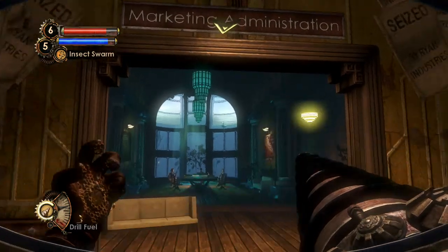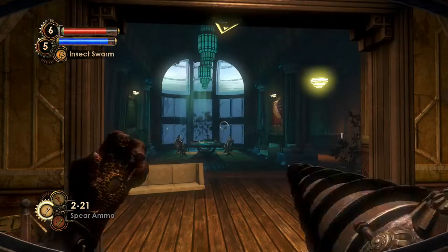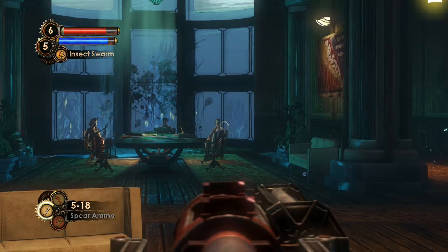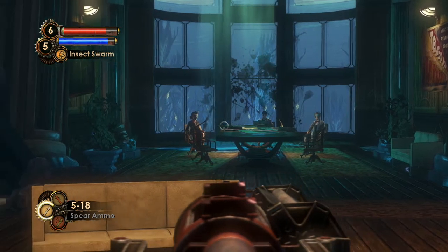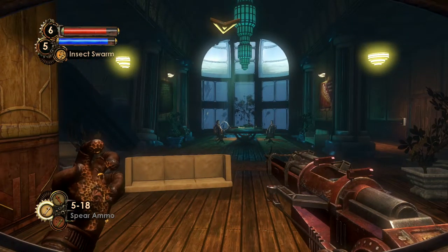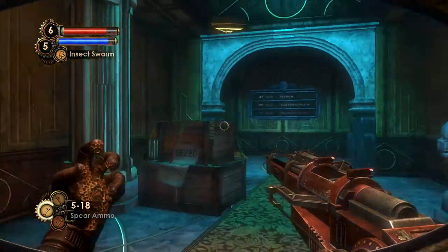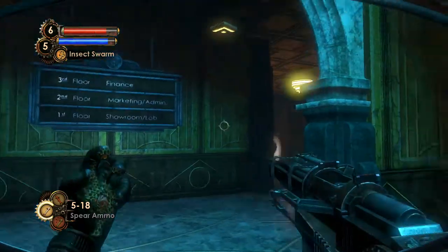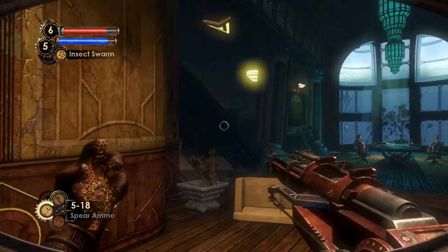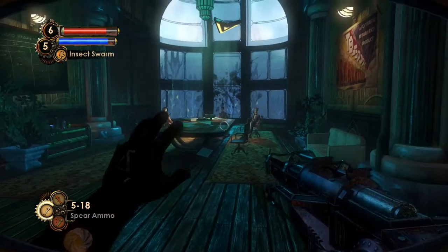This is the marketing administration area, and it kind of looks weird — probably one of the most freaky areas in the game. These guys are all bound to their seats and impaled. It's implied that the administration of Fontaine Futuristics was murdered by Andrew Ryan's splicers when they defiled Frank Fontaine's office and tried to kill him. Marketing department — and there's a lot of interesting stuff in here.